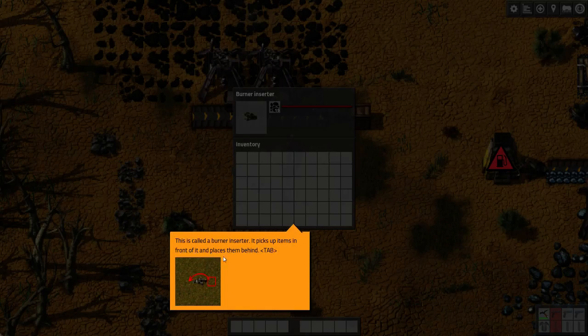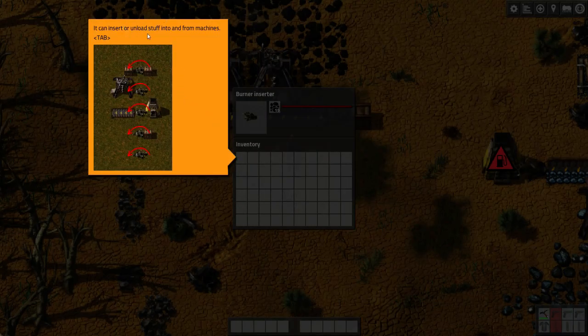It picks up items in front of it and places them behind. So if you have a chest, machine, or conveyor belt here, it will pick one off of this container or conveyor belt and then turn around and put it in another conveyor belt, machine, or chest. It can insert or unload stuff into and from machines — chest to chest, floor to machine, machine or furnace to conveyor belt, chest to floor, and floor to floor.